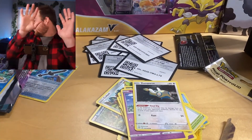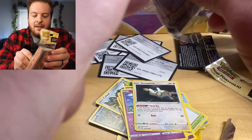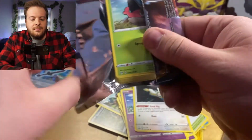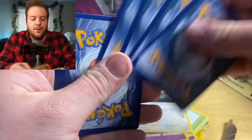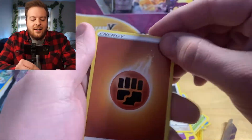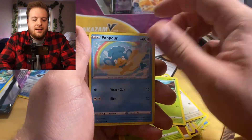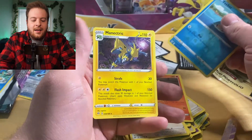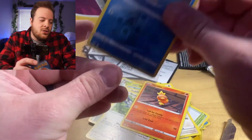One more — do we do one more? We do one more. I don't care, we got to do it. We need to get something. There needs to be something in this video where it just pops off, you know? We need something. Here we go. Code card. One, two, three, four. Electric Energy, Fighting Energy. What? What is legit happening?